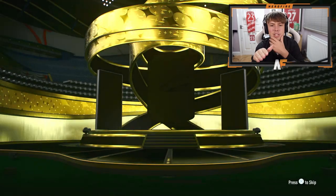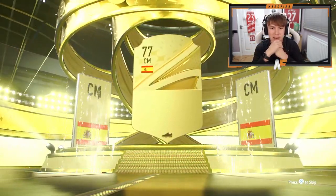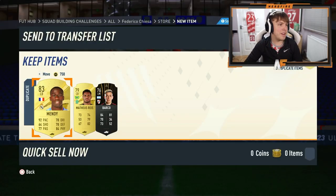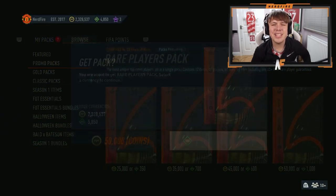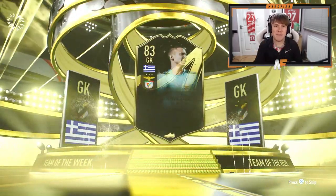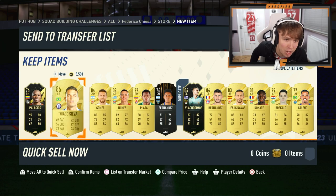I have a feeling we're going to go through all of these 50k packs and not get a walkout. Pack nine - Spanish again, oh my god. We're actually going to go through all 10 50k packs without a walkout. At least we got Mendy who's worth about 87,000 coins. Final 50k pack number 10 - it's an informed walkout. It's Thiago Silva! Finally we actually get a walkout.